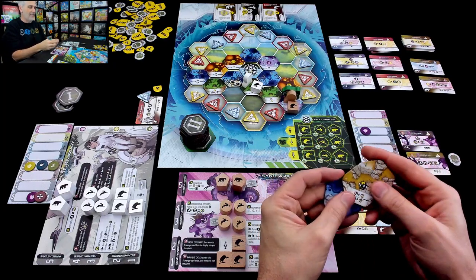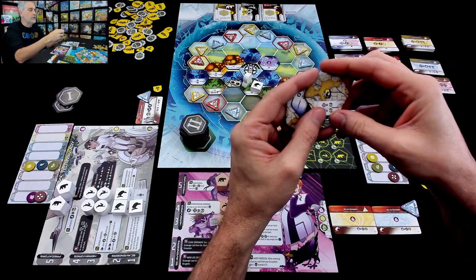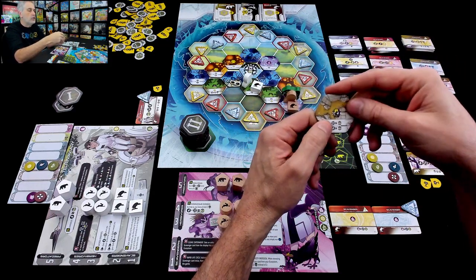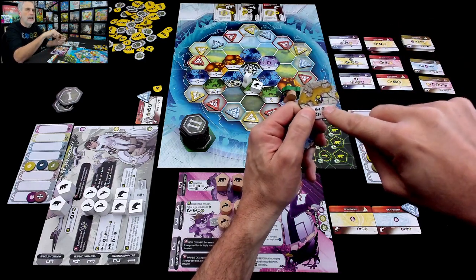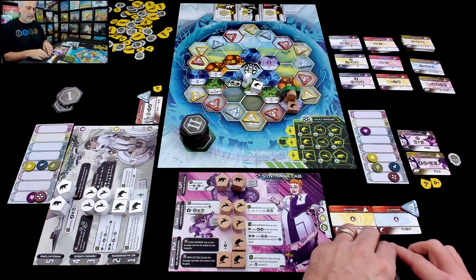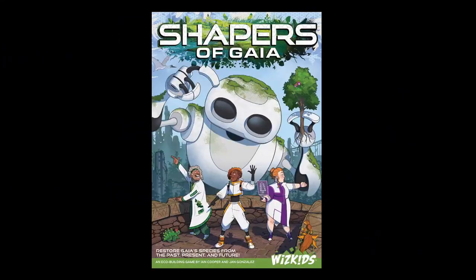Jen is now in a position where if there are crystal caves, she could be deploying high-level predators. She wants to put caves in the center because that's where predators score extra points. She does have temples, and the thing about temples is they are wild - they could be considered a cave, a swamp, or a forest. So Jen could use all her crystals to get a predator into that temple for extra points. If you'd like to watch this biome continue to evolve, you can hit the I in the top right corner to go to the extended playthrough, or go straight to Final Thoughts.